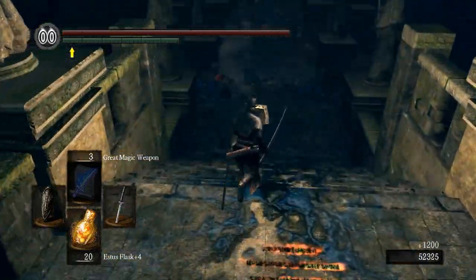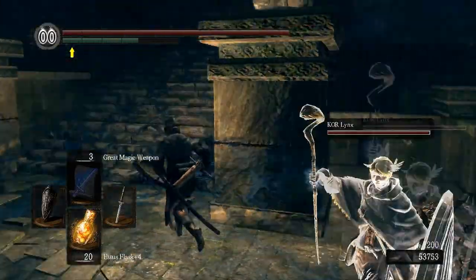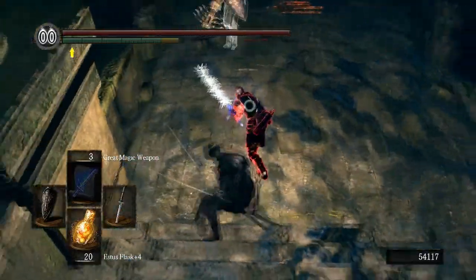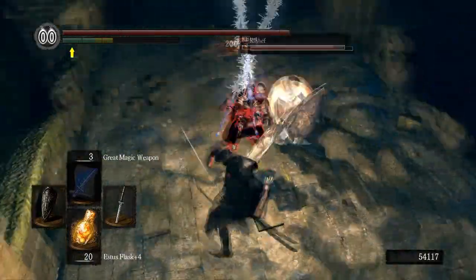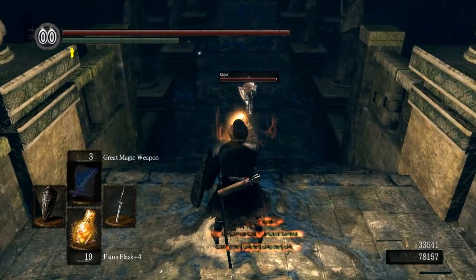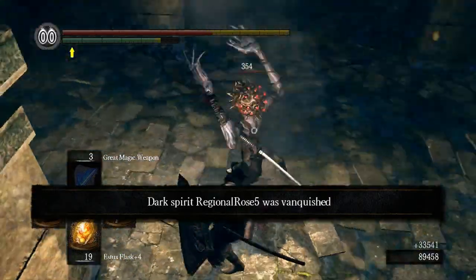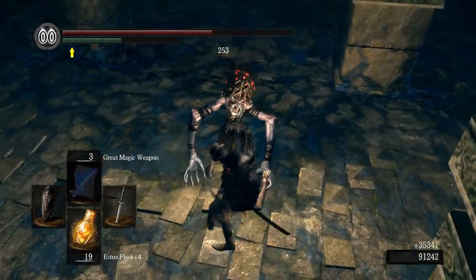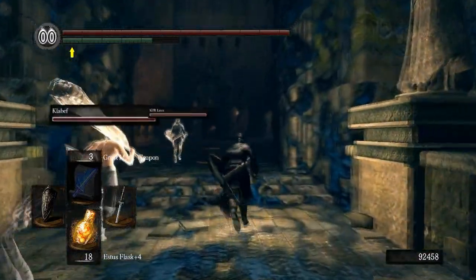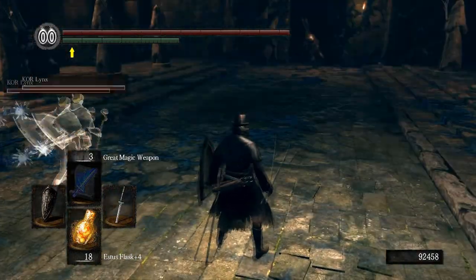PvP is still intact with this PC port, and structured one-on-one matches have been added to the game. The downside is that players wanting to get into this structured PvP have to get through two bosses first — the Sanctuary Guardian, who's a bit of a pushover, and then Artorias of the Abyss, who is not a pushover at all. So it will be a bit of a frustration. But once you get past that, the PvP is really good — though personally I found myself enjoying the original invasion-style PvP more.